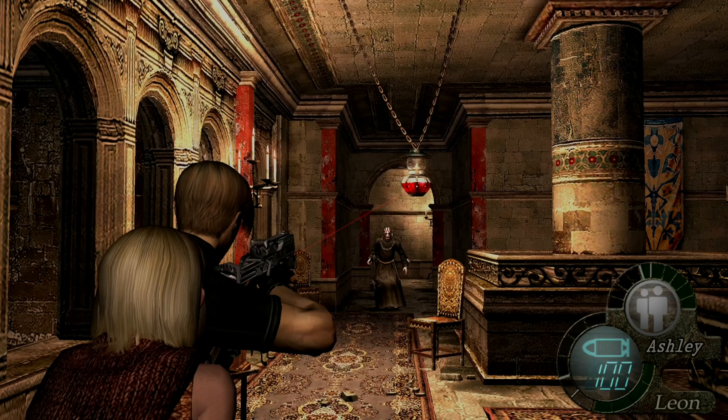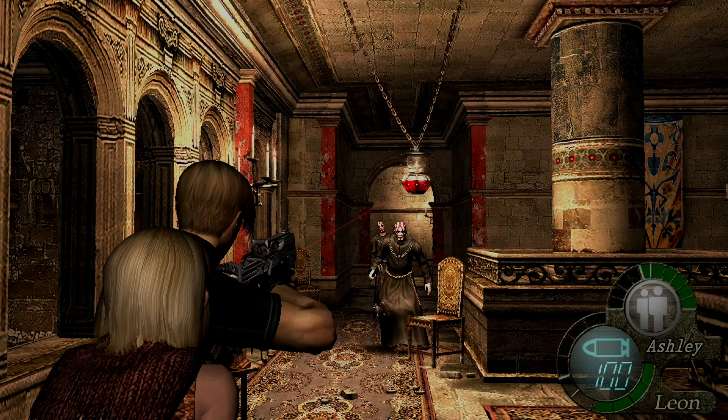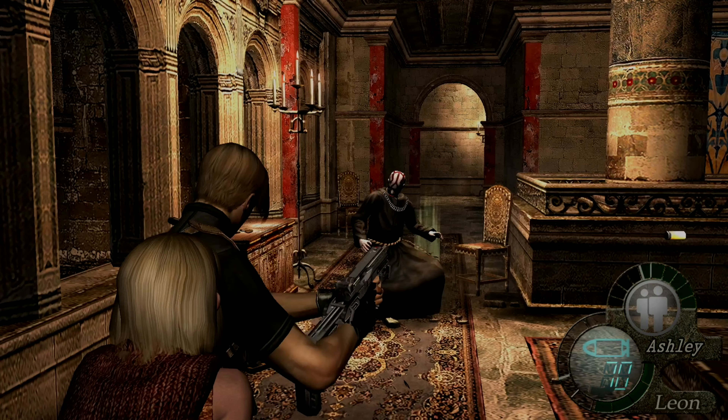We've got this big guy here - unfortunately he is still alive. I can't do any damage to him here, so I'm going to have to open it up and attack it myself. There's the lever we need to pull right there to stop those flames - but if I get close enough he comes alive.